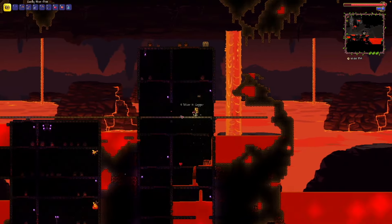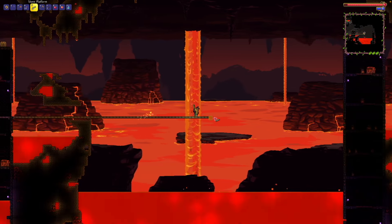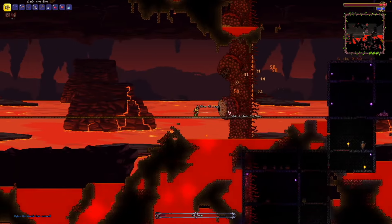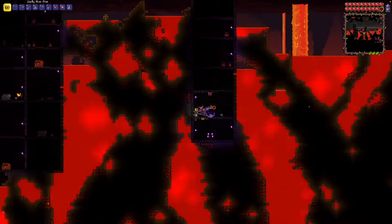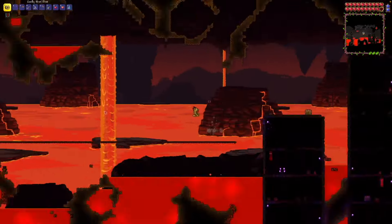I decided that the platform was way too short, so I extended it a little bit more on both sides to hopefully have more running space, and I once again summoned the boss in. I also died once again, but this time to the lasers. After grinding for just a little bit more for the Cascade, which I did not get because of my insane luck, I decided screw it.